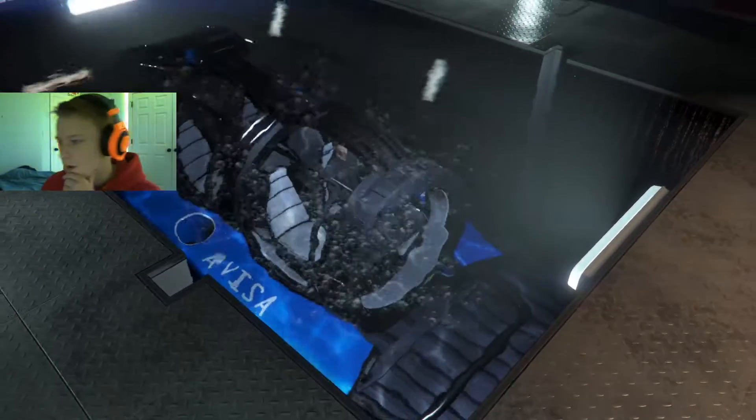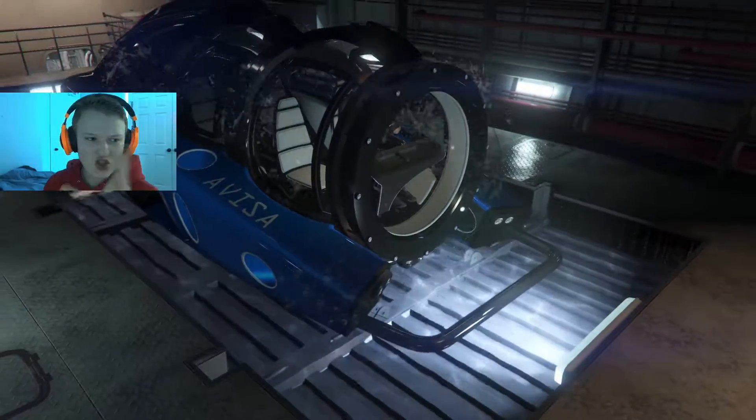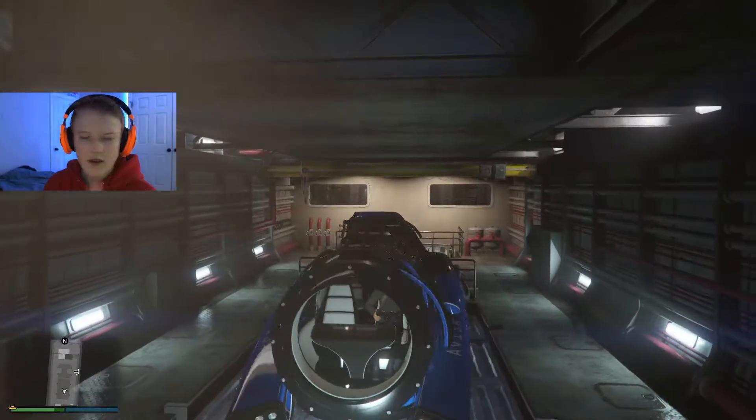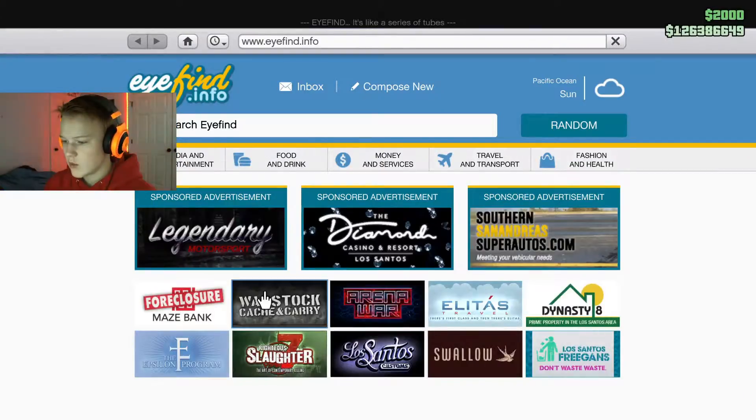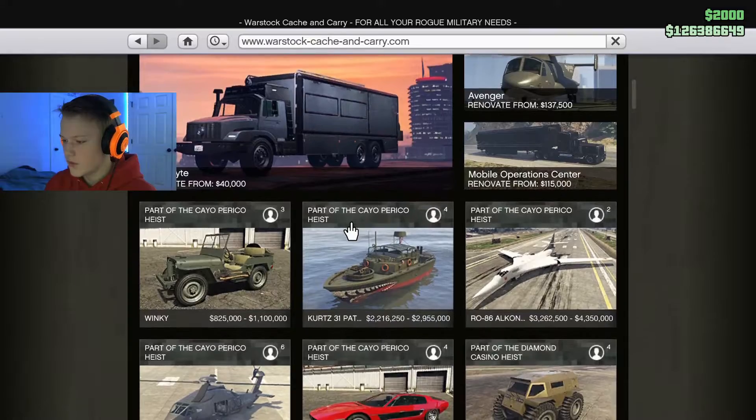To get back in you just go near the sub and press E — that's cool. I wonder if there are any other moon pool vehicles. I'll check that out. This is a super cool idea — I love the concept of having vehicles within vehicles.